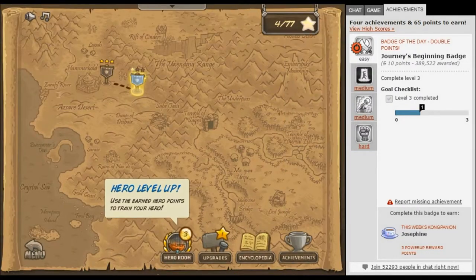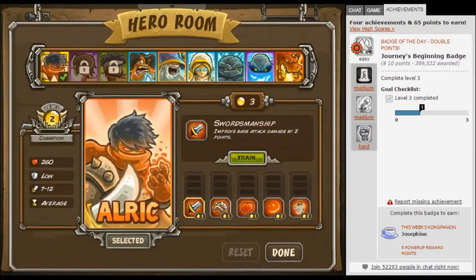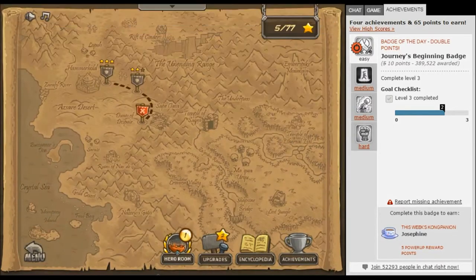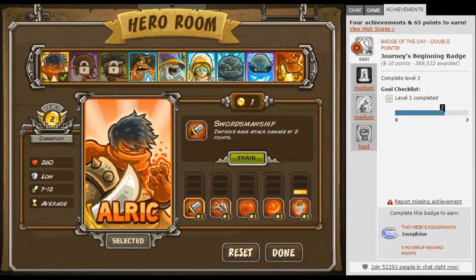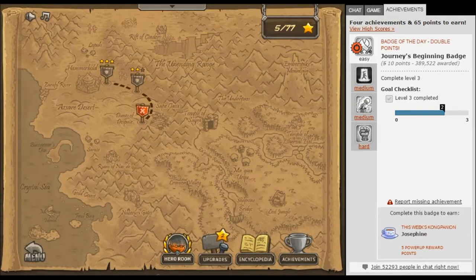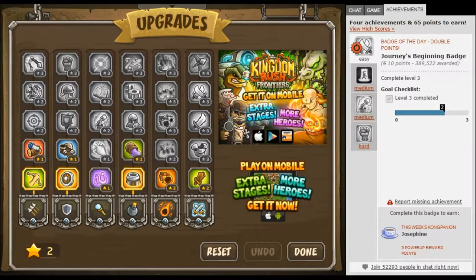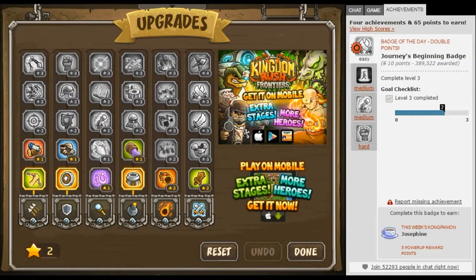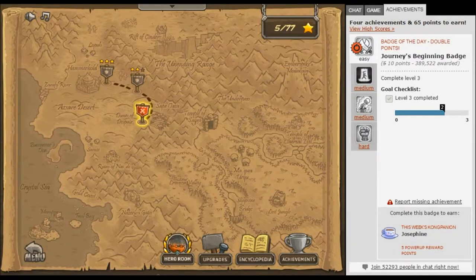Maybe later we'll come back and do better. Yay, time to upgrade our champion. It's always nice to have more men on the field. Oh wait, I didn't spend all my things. Now we can have one of these, I'm gonna go with this. Okay, so now we have two — which of our six things do we want to improve? I want to improve these guys. Here we go, that's all we have.